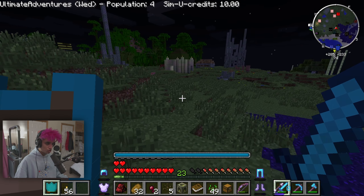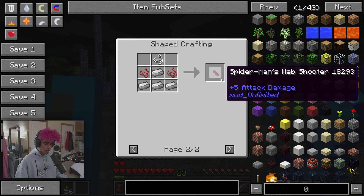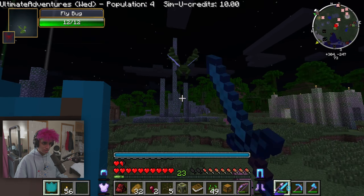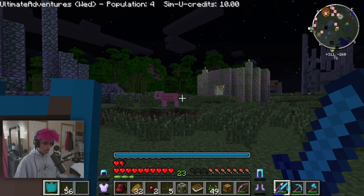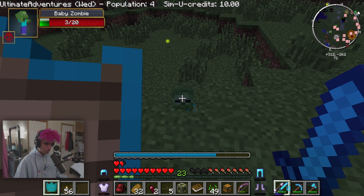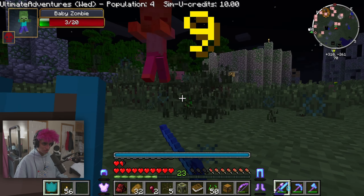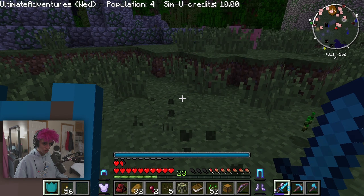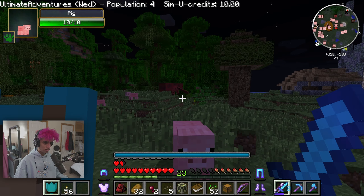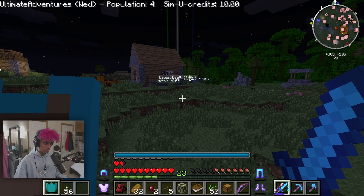There's a radioactive spider over there. How many do I need to make the web shooter? These evil flies are everywhere. A baby zombie's chasing — I defended that perfectly. He disappeared. There's another baby zombie. I wanna kill this radioactive spider, but my shield is about to break so I kinda wanna keep it safe.